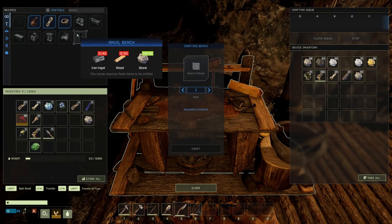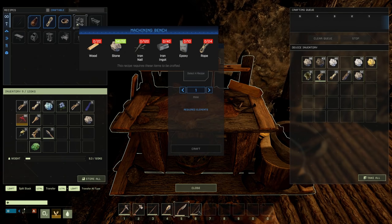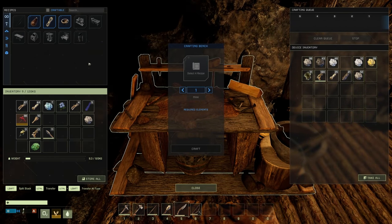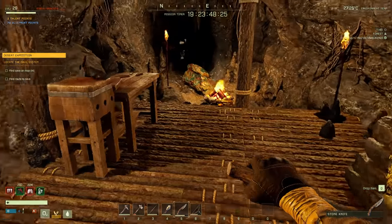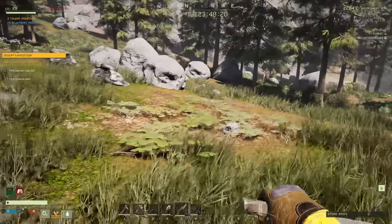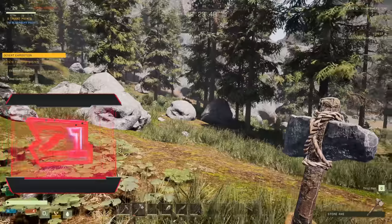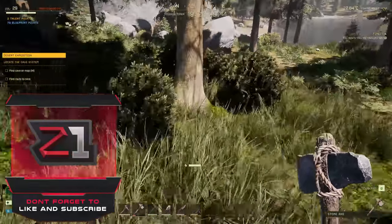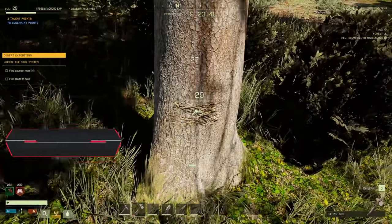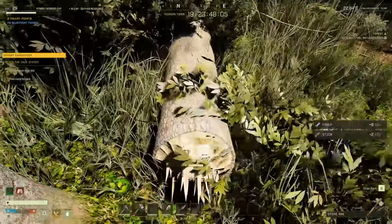For the machining bench we need nails, which means we need the anvil first. So let's chop down some trees, let the stuff smelt, and while that's going we'll get enough wood and materials going. Hopefully you guys enjoy — like, subscribe, and let's get back to it.